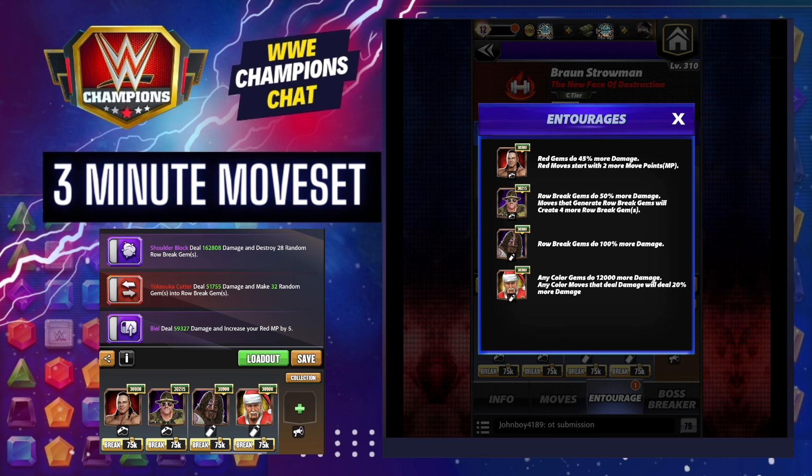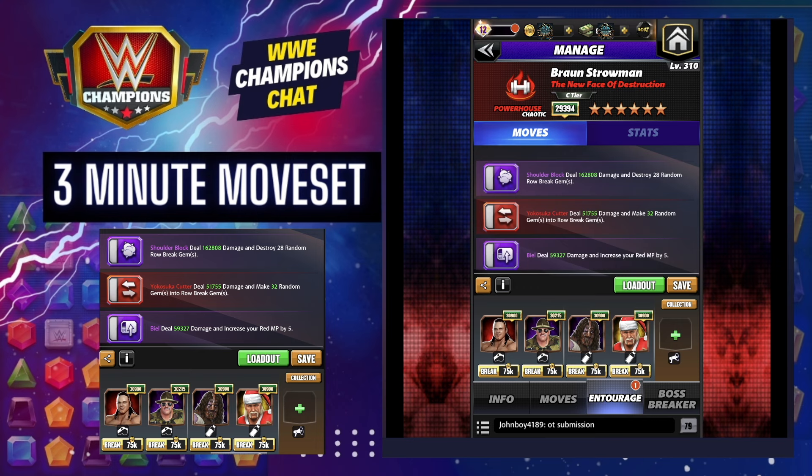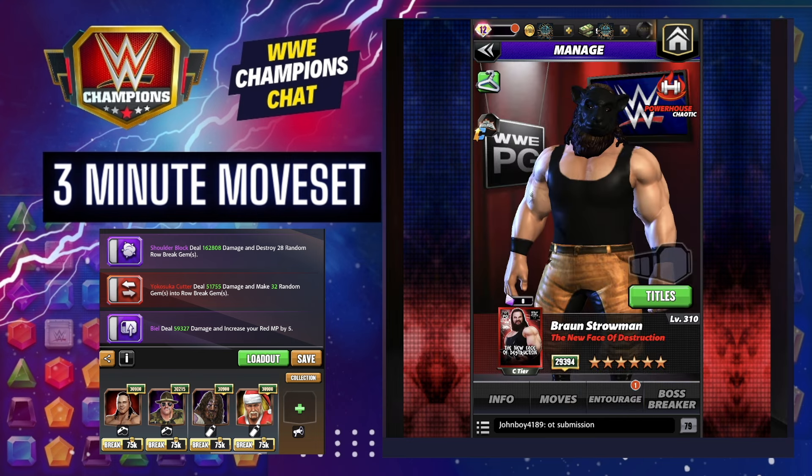You've got Sergeant Slaughter doing 50 damage and four more row break gems generated. Zombie Mankind makes row break gems do 100 more damage. And then Santa Hogan for that last little bit of extra damage to make sure you are starting loaded turn one.